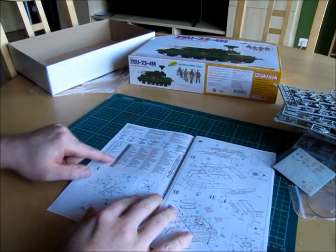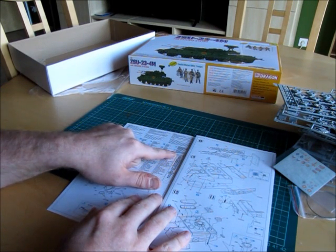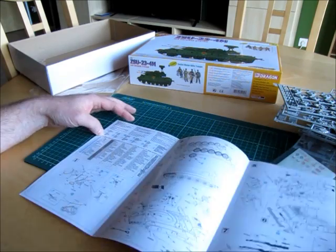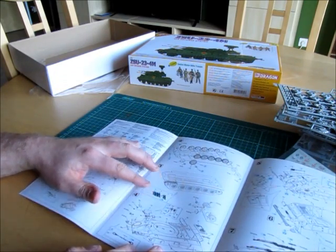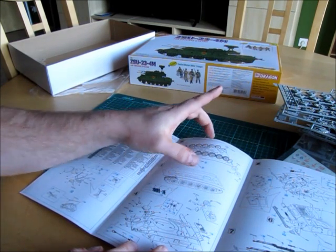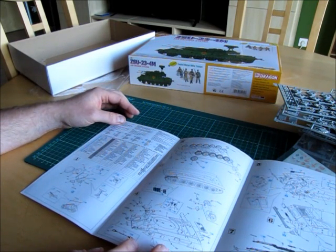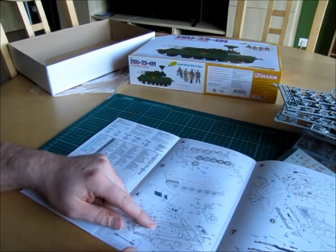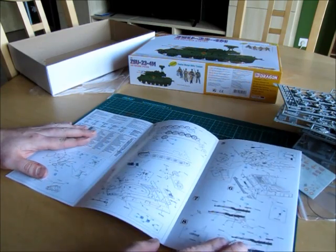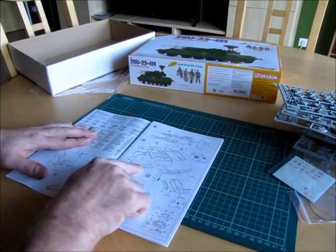The first side shows all the colors you need and some advice for the markings. You start with the radar system, then work on the lower hull with the running gear, then the upper hull, and then the guns and turret.